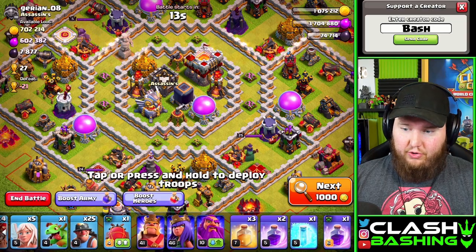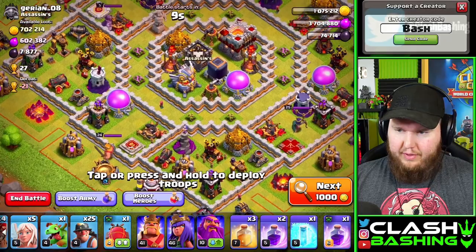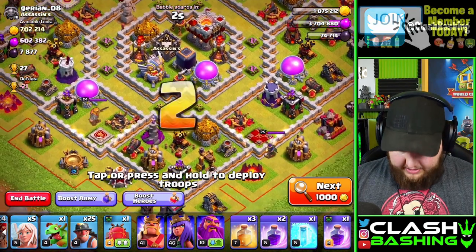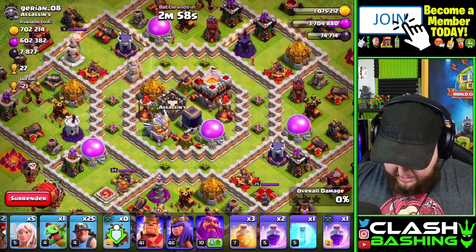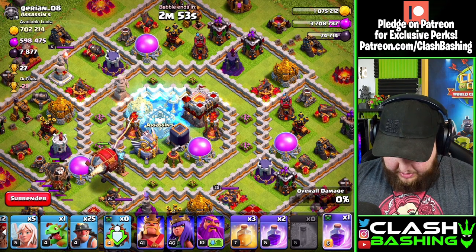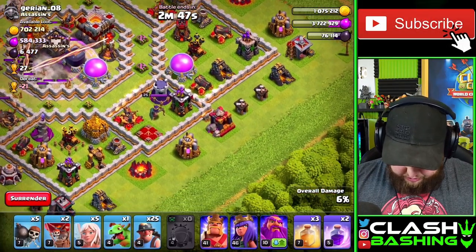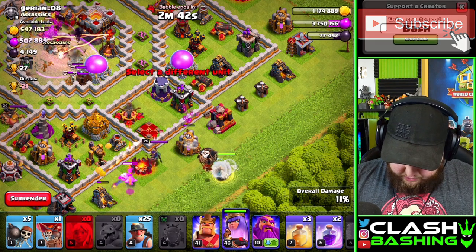This base has quite a bit of loot. If we can land our blimp into the core right there, that will be really nice. We've got some air defenses upgrading and quite a bit going on. We're going to squeeze the blimp through here — we'll have to fight that sweeper, but I'm just going to freeze it so I can land the blimp right in the core compartment.